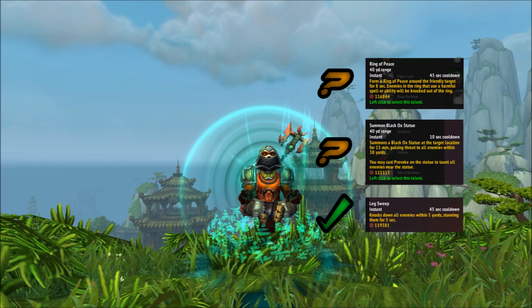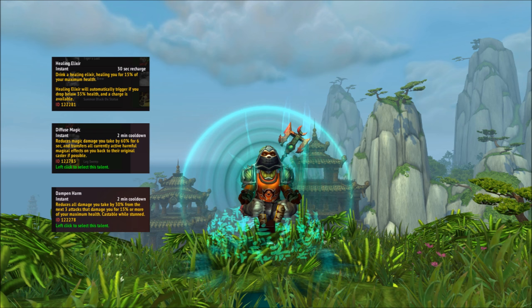Tier 5 talents unlock at level 75, including Healing Elixir, an active on charges that heals you for 15% of your maximum health and has a passive automatic use when you're at low health; Diffuse Magic, a cooldown that deflects magic debuffs and reduces magic damage by 60%; and Dampen Harm, a cooldown that reduces damage for any hard-hitting attacks by 30% for a few hits. Healing Elixir is my favorite because of that passive automatic use, though Diffuse Magic works better on heavy magic fights.